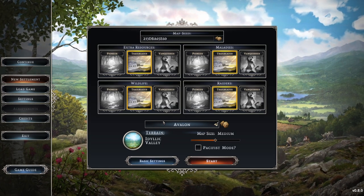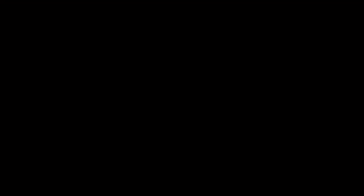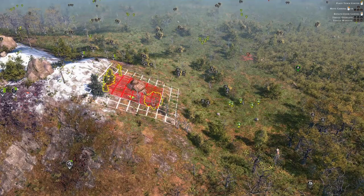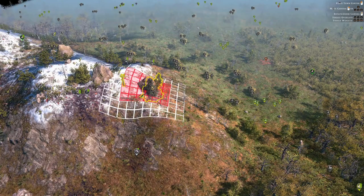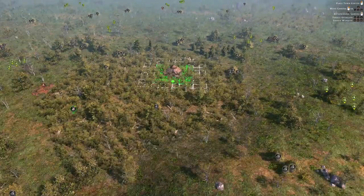For example, you might want to get attacked a lot but start with more resources. Once you've tweaked settings, as soon as you start you need to choose your starting location — it may seem like an easy choice but it's actually quite important. First of all, you want somewhere that's fairly flat. On the side of a mountain you won't be able to build, and at the top is also not a great idea.